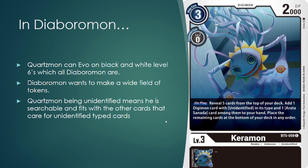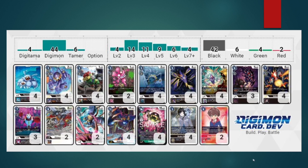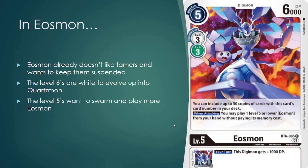Moving into some of the more interesting techs, a lot of people were happy that Quartzmon is in Unidentified, so it works on top of all of the Diaboramons, because Diaboramon is also in white and black. This makes for a perfect new addition for that style of deck, on top of Diaboramon already wanting to be a swarm-based deck trying to flood the field with Diaboramon tokens. So here's just an example of how you can make Quartzmon work inside of Diaboramon.